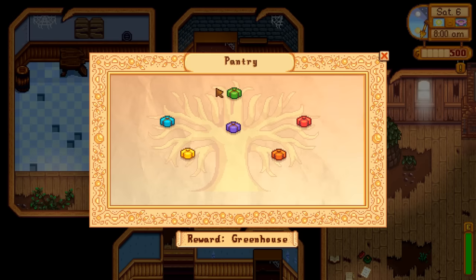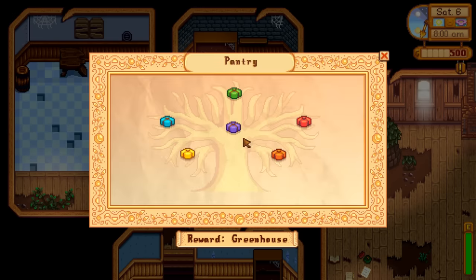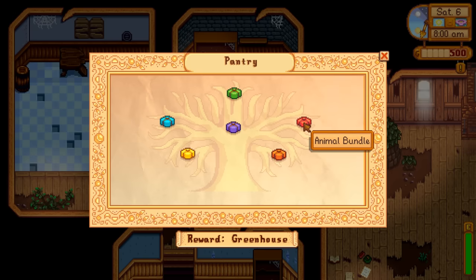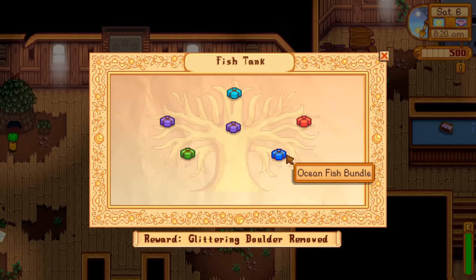The newly unlocked pantry room includes spring, summer, and fall crop bundles, an artisan bundle made of animal and fruit tree items, and a quality crops bundle — pay careful attention to this one. For example, you need five gold quality parsnips in spring, so grow lots of each crop and consider using fertilizer to ensure you get the gold quality ones.